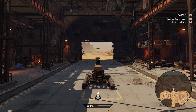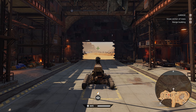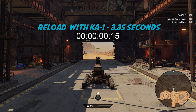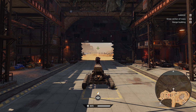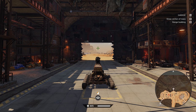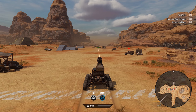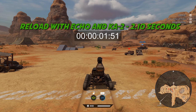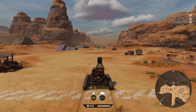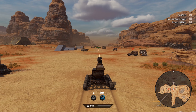The default reload rate for the Destructor is 4 seconds, which feels like ages. With a KA1 it's 3.35 seconds — a little faster. With a KA2 Flywheel it's 3.12 seconds. With the Echo cabin's perk active and a KA2 Flywheel it's a whopping 2.10 seconds — extremely quick. And with the Echo cabin alone it's 2.40 seconds.